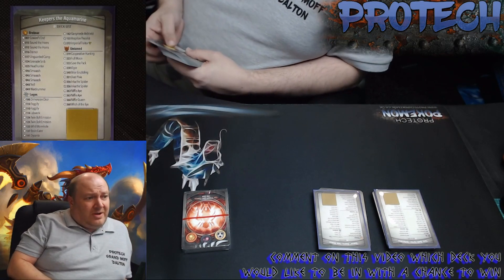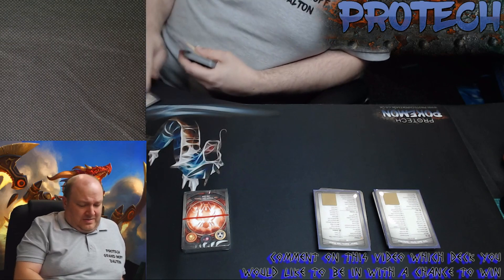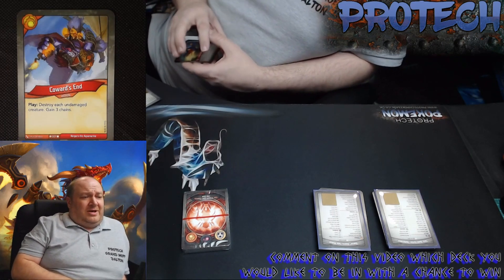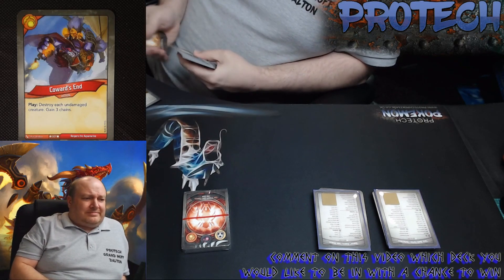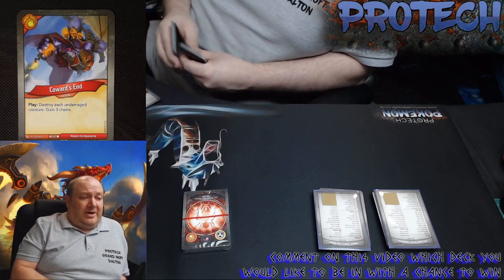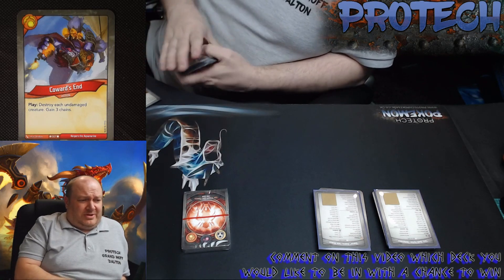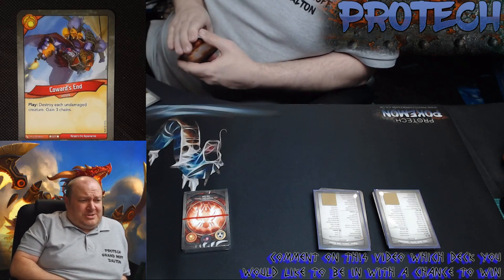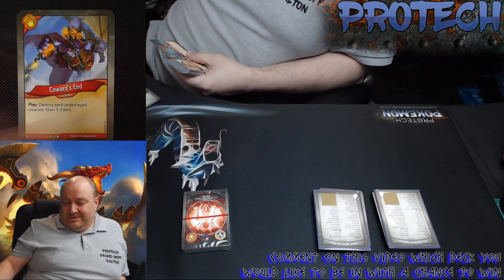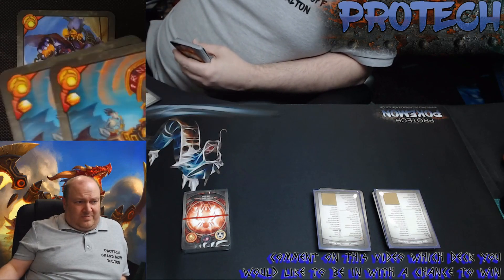In the Keepers of Aquamarine, the first card is Brobnar's Coward's End — destroy each undamaged creature and gain three chains. It's a pretty brutal card, hence the three chains. I've got a deck with three of them in one of my Horseman decks, and with the likelihood that Horseman will get some chaining, I'm worried it's going to be a 20-chain deck before I've played half the cards. It's a good, powerful card, especially for being a common.